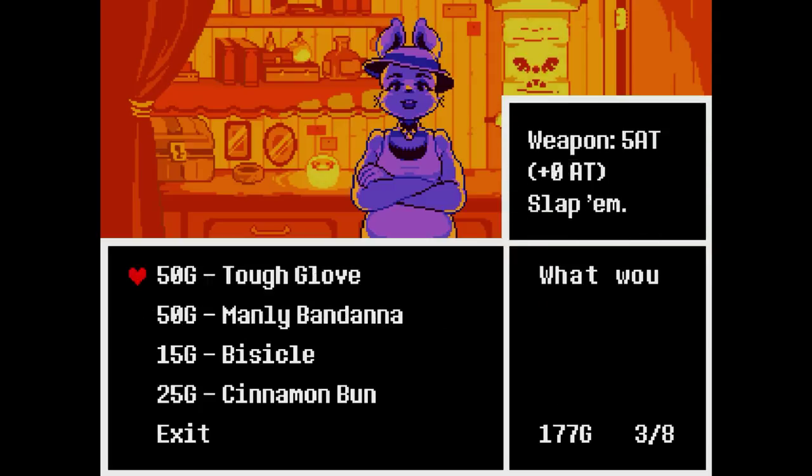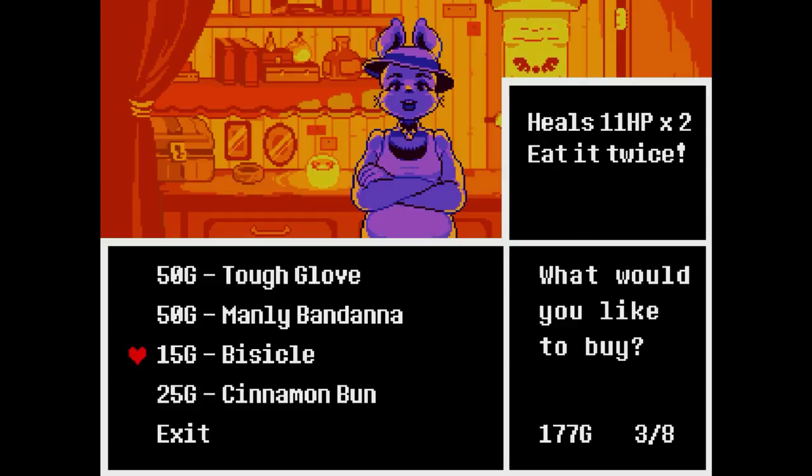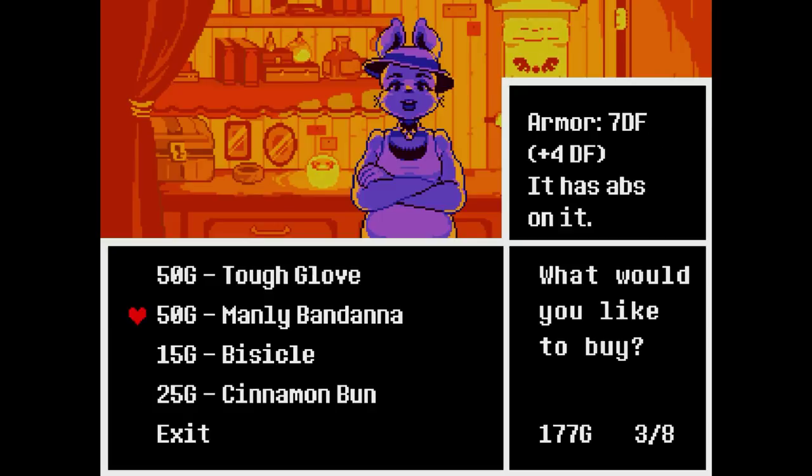What can I buy? Manly bandana. Bisical. Armor — seven defense. Five attack. I should sell the tough gloves when I can find a place to sell it. Eleven HP, times two, eat it twice. So this is actually the better buy — I just gotta eat it twice and it'll get me the same thing for less money.